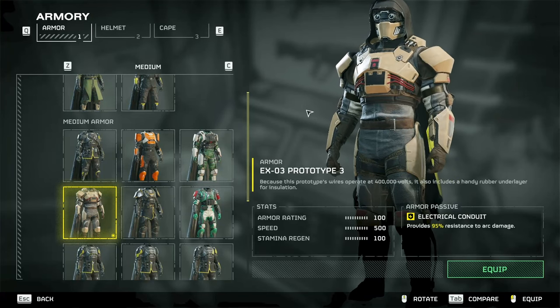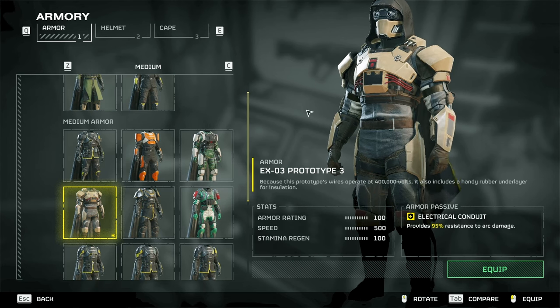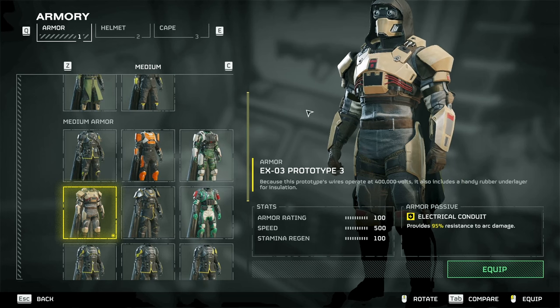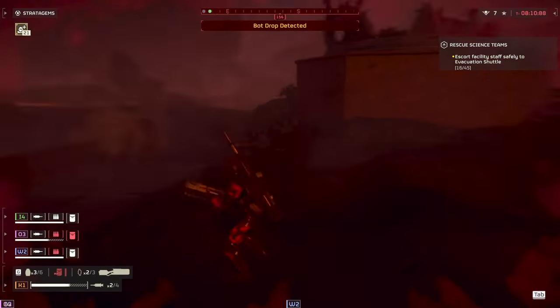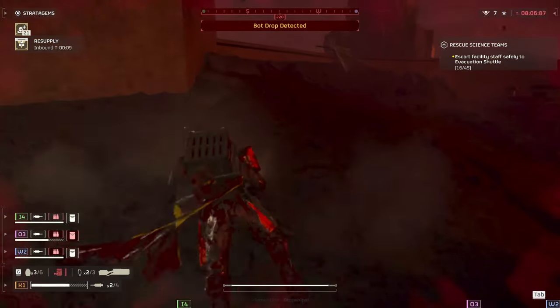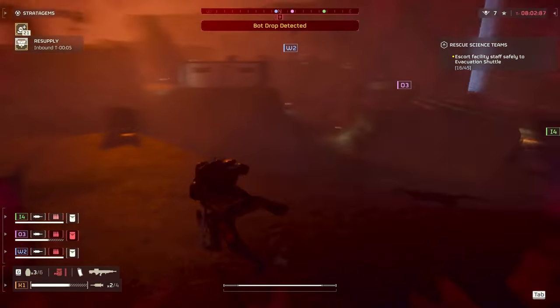Next we have Electrical Conduit, which provides 95% resistance to arc damage — that means electrical damage from arc throwers, the arc-12 blitzer, and the tesla tower. This passive is only available on armor from the Helldivers 2 Cutting Edge war bond. I like to think of this as the kid who stuck a fork in an outlet and now thinks he's an electrician. You cannot convince me this is not that guy.